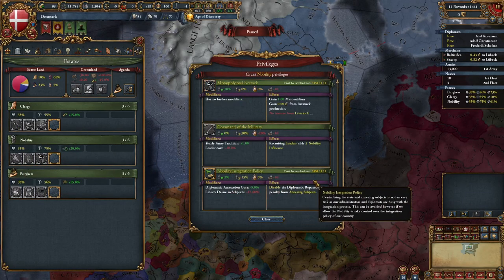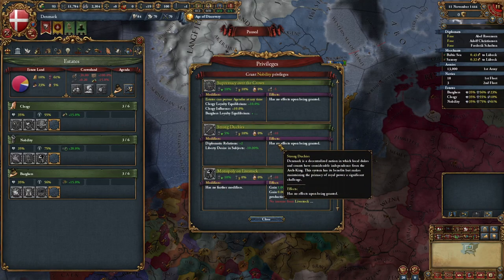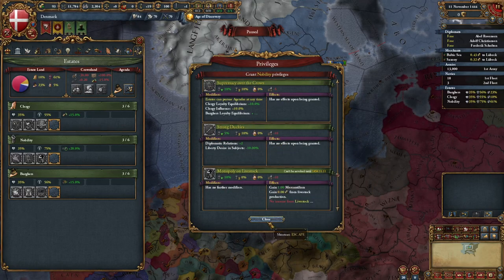That said, two privileges do impact your personal unions: the nobility integration policy and strong duchies. These affect Sweden and Norway as well, so keep that in mind.